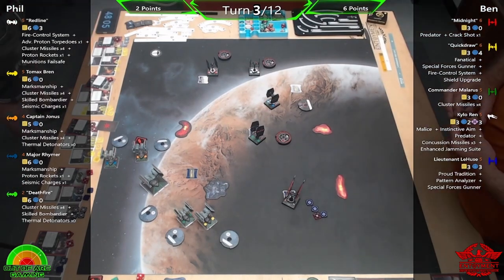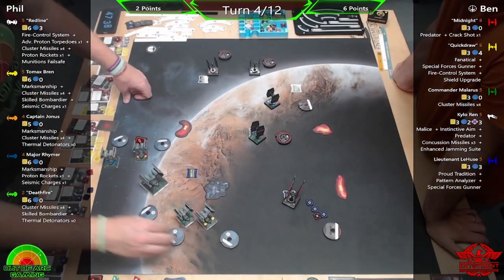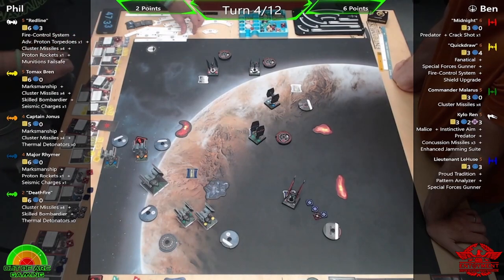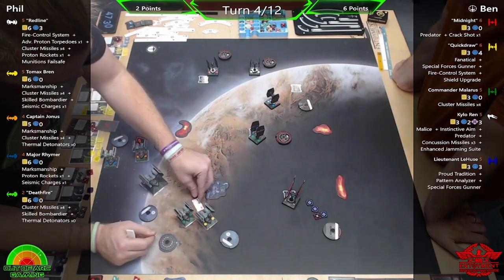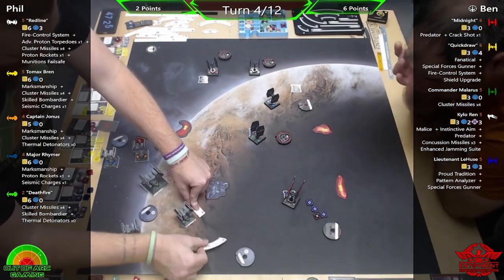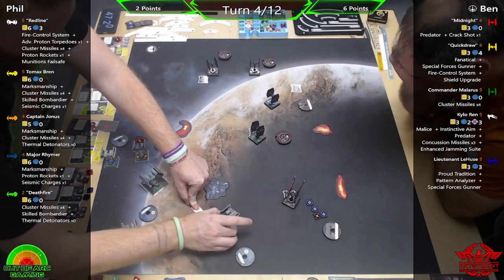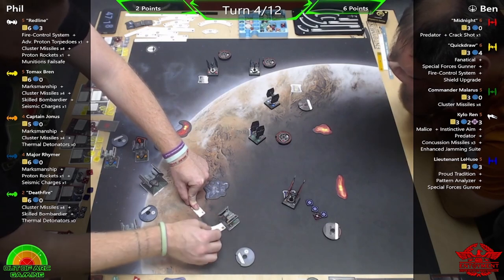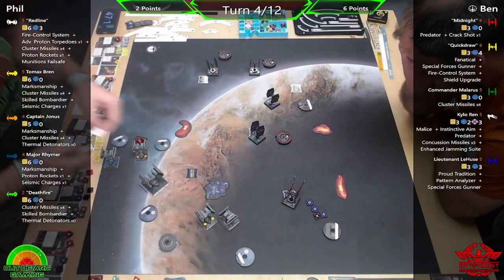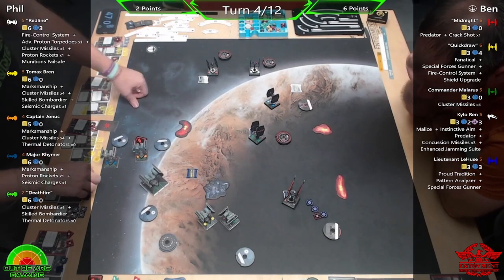If you get bombs consistently on objectives, the opponent can't go near that objective safely to capture it. But yeah, with first order ships bearing down on you — especially Midnight and Quick Draw — I'm still getting flashbacks from Academy Season 4, just watching them annihilate pretty much everyone.